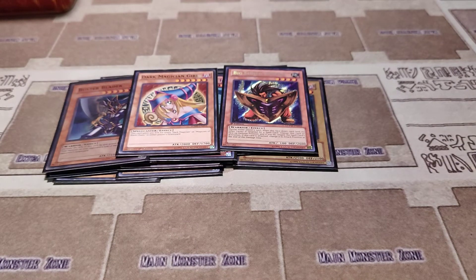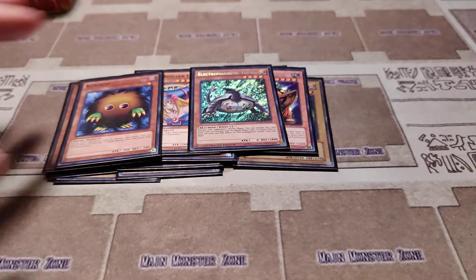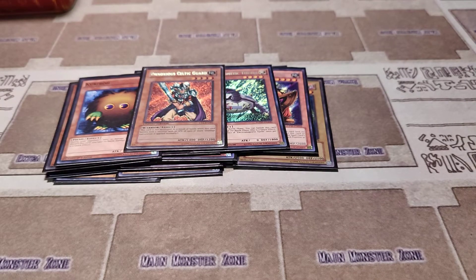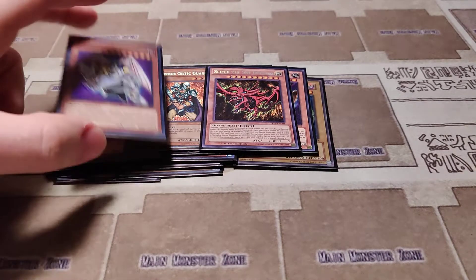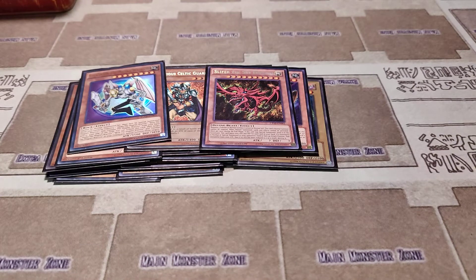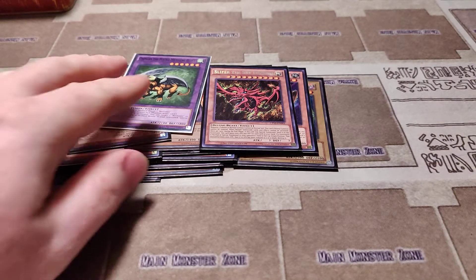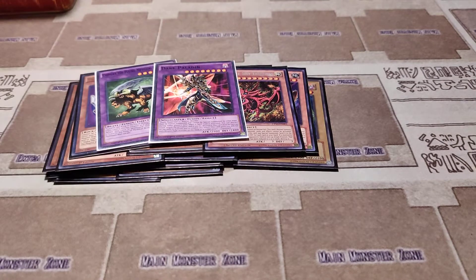Dark Magician Girl, Electromagnetic Turtle, Kuriboh, Obnoxious Celtic Guardian, Slyfer the Sky Dragon, Valkyrion, Chimera, Dark Paladin.